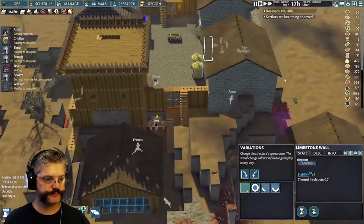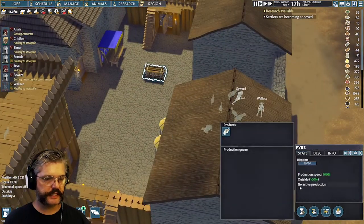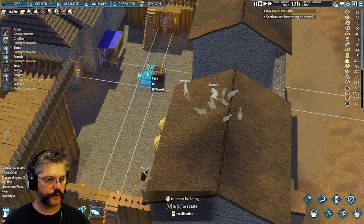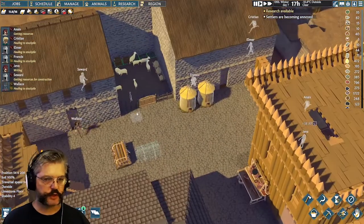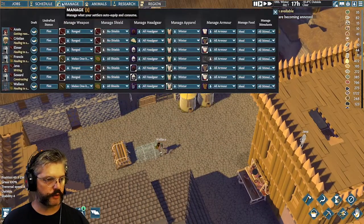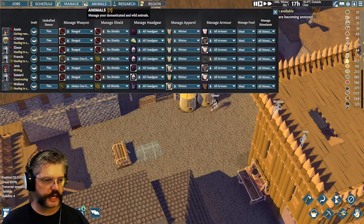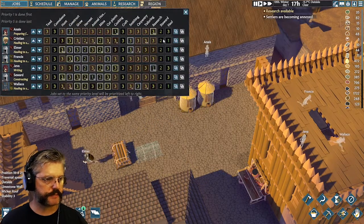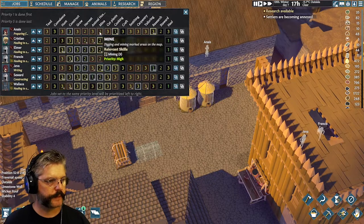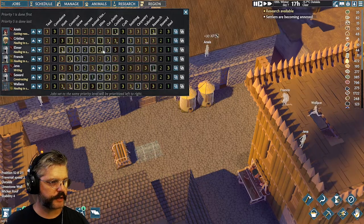I'm going to center this in the courtyard. Let's do the digging first. We're good on food, good on clothes, and everyone's doing what they're told. Francis isn't wearing any armor — his armor wore out — so we'll need to get him some new armor. Anace is cooking; everybody else is going to mine for a bit.